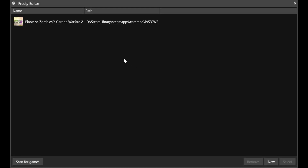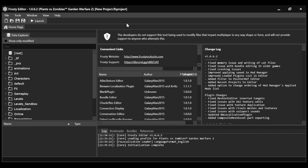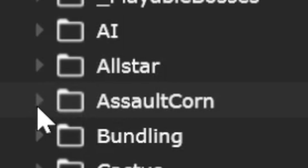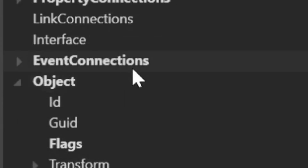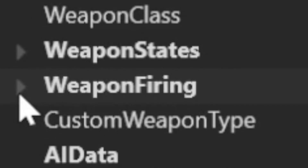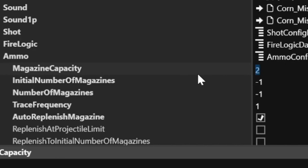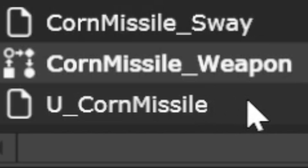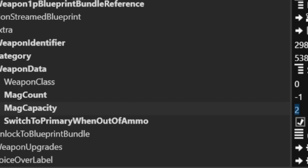The first thing you want to do is open up Frosty Editor and select Plants vs. Zombies Garden Warfare 2. Go to Gameplay > Weapons > Assault > Corn > Corn Missile > Corn Missile Weapon Object, scroll down to Weapon Firing > Primary Fire > Ammo, and change magazine capacity to 100. Then go back to the Corn Missile folder, select U Corn Missile, scroll down to Weapon Data, and change mag capacity to 100.